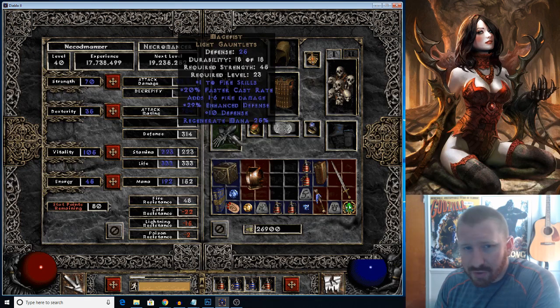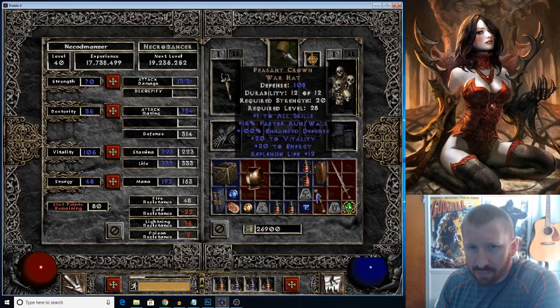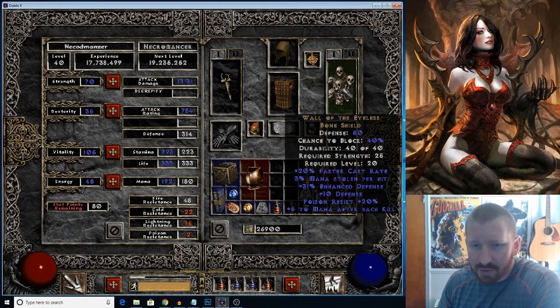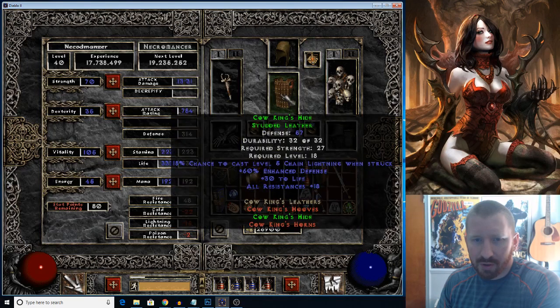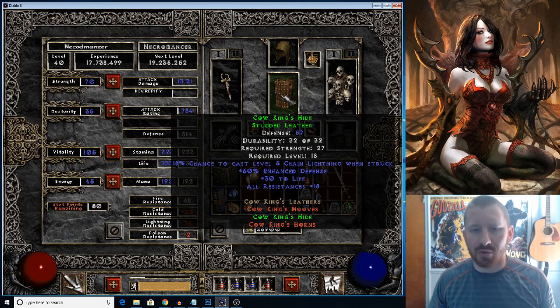I'm using Mage Fist, Graven's Spine — 2 to Necro skills — Peasant Crown, which is a very nice poor man's Shaco. This weird amulet, Wall of Eyeless. This thing's reminiscent of back in the day — the faster cast rate, the mana per kill, it really can help out. Rite of Passage, Nagel Ring, Saigon's Nagel Ring, Cow King's Hide, which can only be found in the cow level along with the hooves and horns.